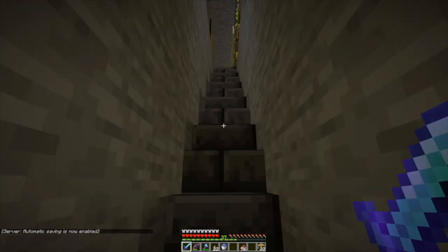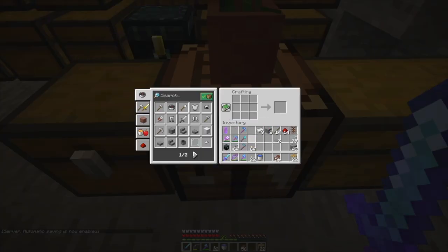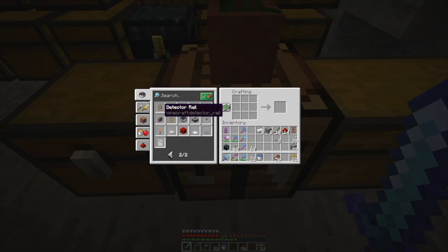I need a few things, and then we have to go and move some villagers. I need a detector rail — or six. I'll take six.